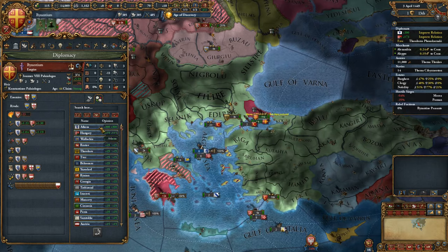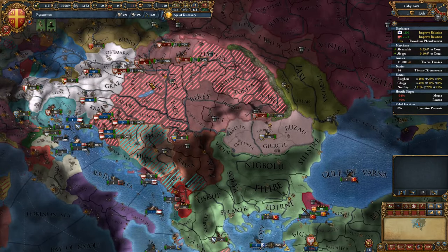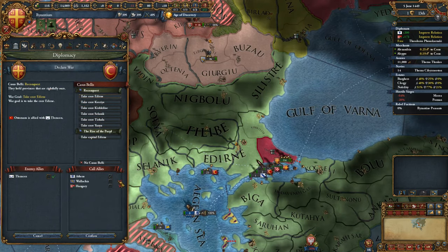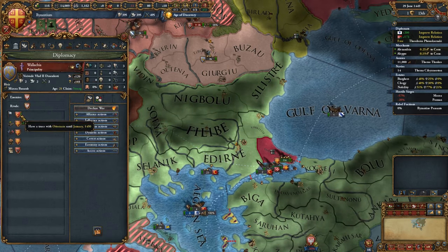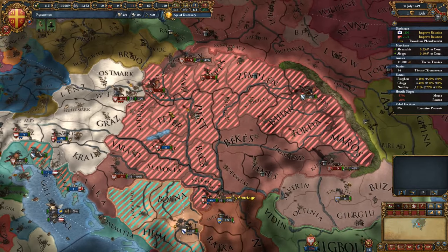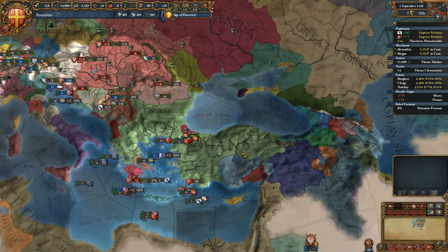Everyone else just kind of likes me because I'm Orthodox. Oh — they've just announced me as a rival, that's rude. I could attack but I really don't want to risk a war with them as they'd have someone join. Wallachia still won't join and their truce won't be up for another year. I can do it though — I'm sure of it.